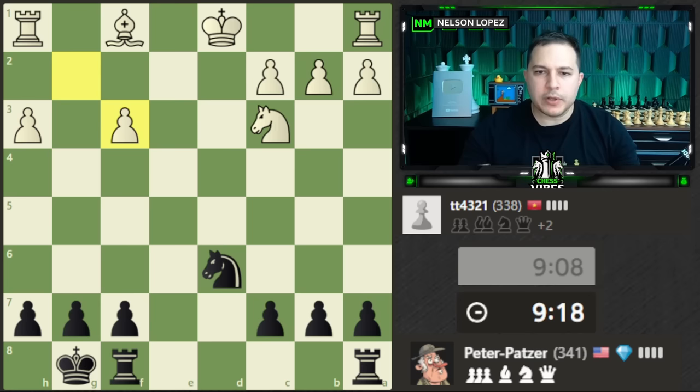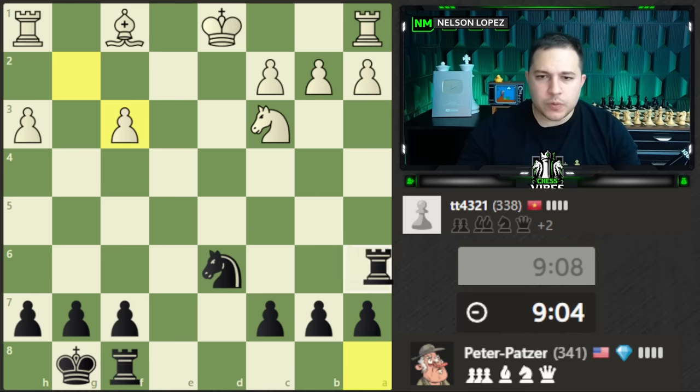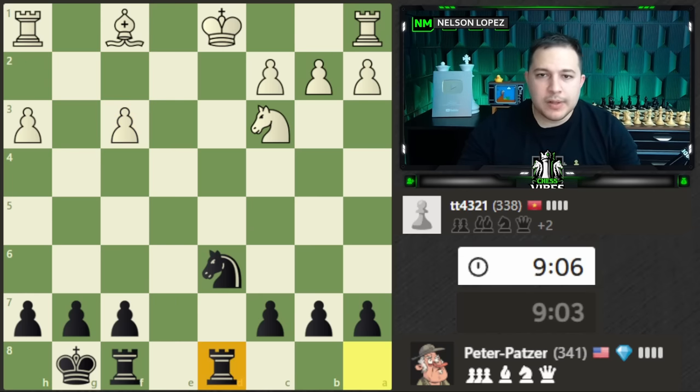We have one pawn for a piece. At the end of the game, rooks are very very powerful — I want to activate my rooks. Rooks need to go on open files, and I happen to have two open files and two rooks ready to go. I'm going to bring the rooks to the open file — starting with this one because it lines up on the king. It might give me tactical opportunities to move my knight wherever I want and create a check, which is very dangerous for white.